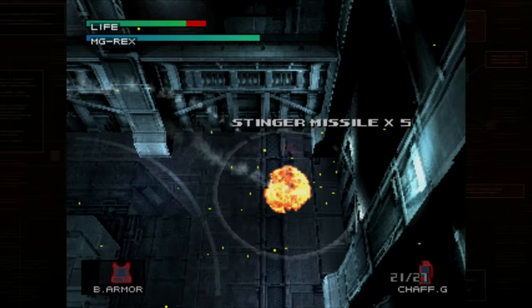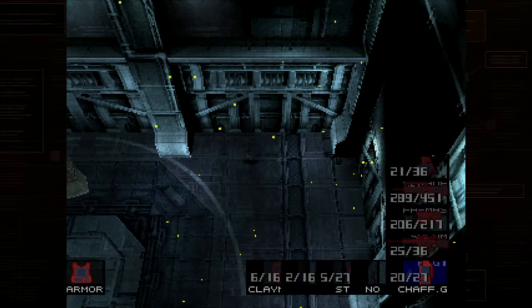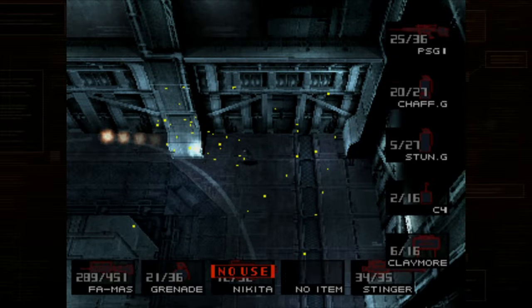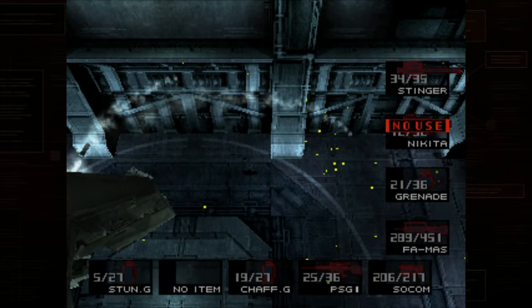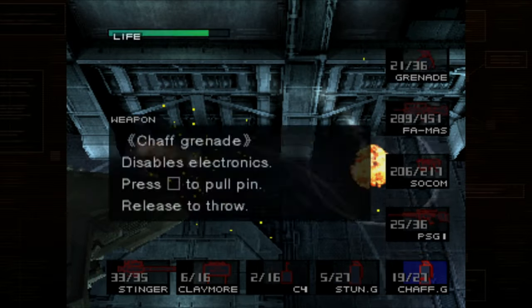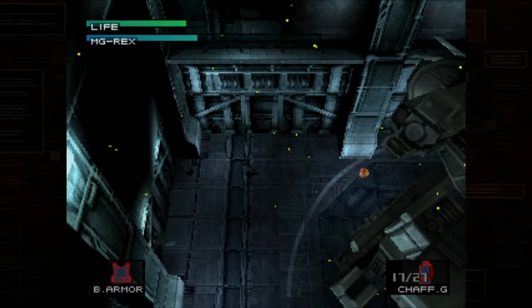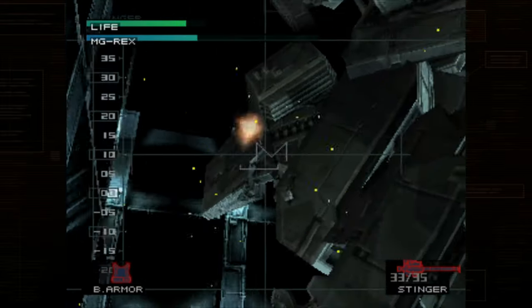The next set of guards — there are no barrels — but what you want to do is take out the one on the left first, ignore the one in the center, and then go for the one on the right. That's the best way to take as little damage as possible here. Take out this one on the left first, ignore the center one, get swung around, get this guy on the right and completely take him down. The one shooting the barrier is sort of missing you, so you can just take them down last. Now Liquid's going to come back chasing you.